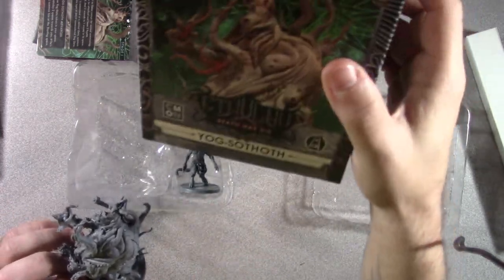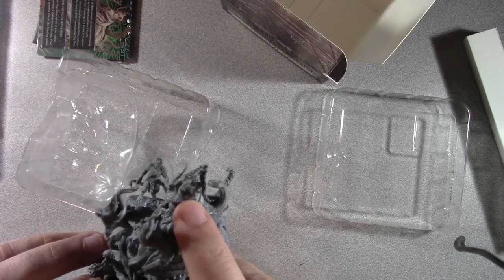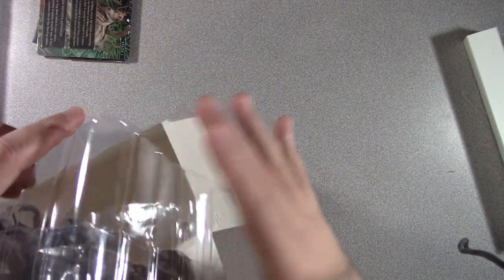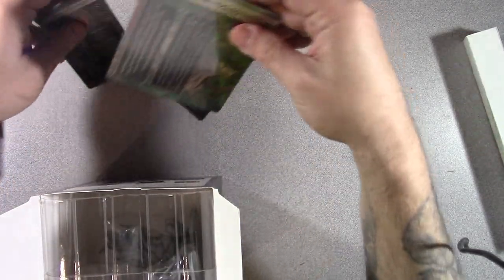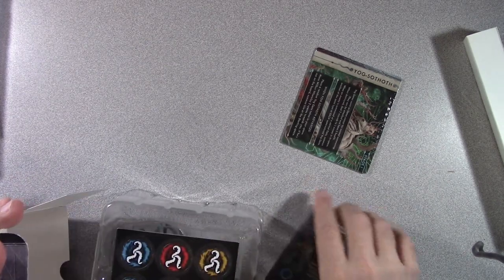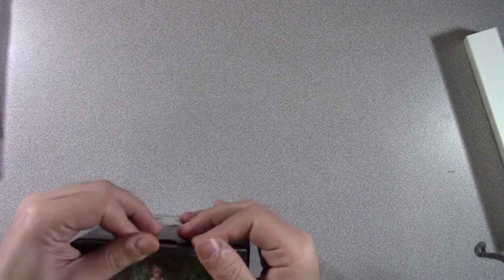He's got a creepy head-looking thing here. It's a really small head — kind of hard to see for this huge grotesque body. So let's see if we can fit all this in here properly. That fits, and then if I do these on the back — boom! Yogg-Sothoth. I hope that's how you're supposed to say that.